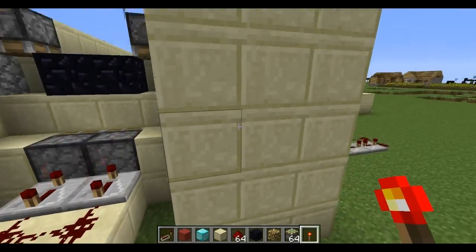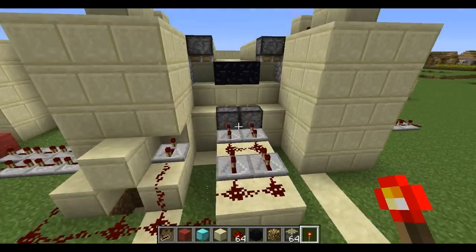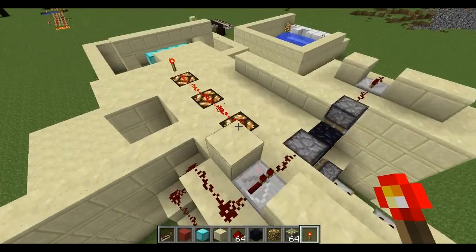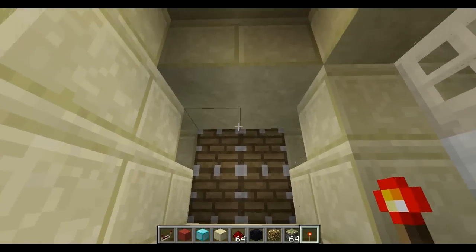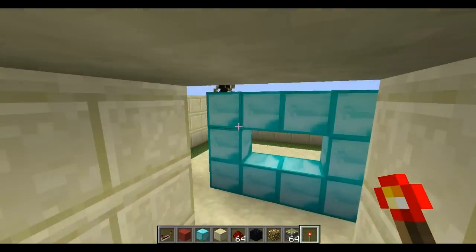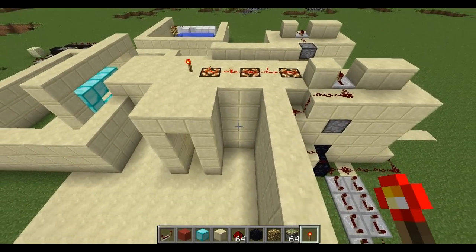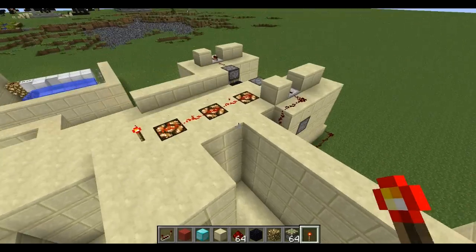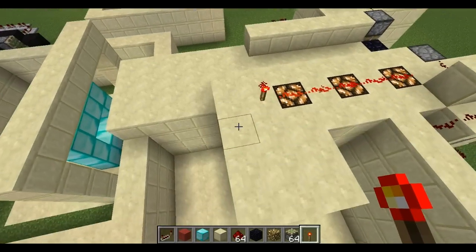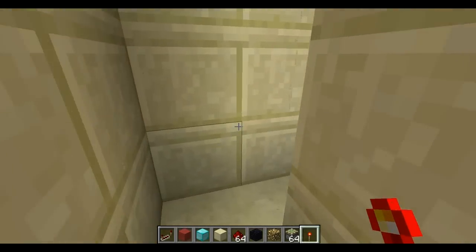Inside these huge devices are actually two cobblestone generators per side, and they're being used to push the sandstone blocks shown at the front of the trap to make it look like a wall is being pushed towards you. And that's pretty much the redstone side, so I'm just going to show you the trap now.